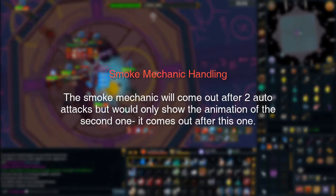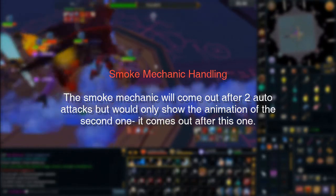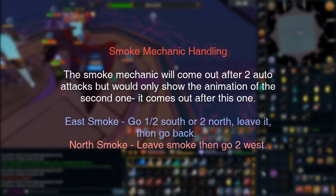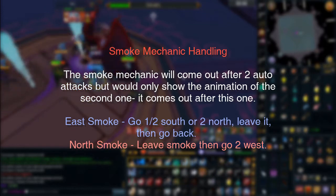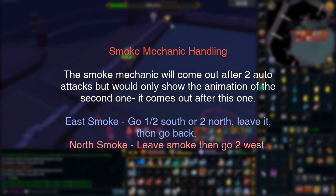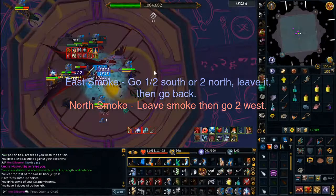For the smoke mechanic during this phase, the smoke mechanic will come out after 2 auto-attacks but will only show the animation of the second one. It comes out at the same time as the 3rd auto-attack after you get the smoke message. For the east smoke, head 1 or 2 south, or you can go 2 north and declare E or east. Wait for an auto-attack animation from Nex, then head back to the base spot. For the north smoke, declare N or north, wait for 1 auto-attack animation, then head 2 west.